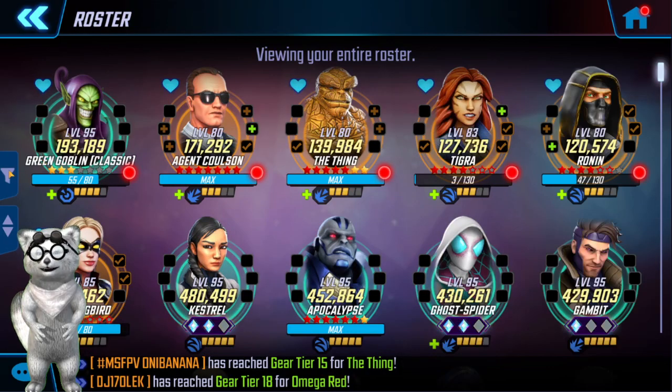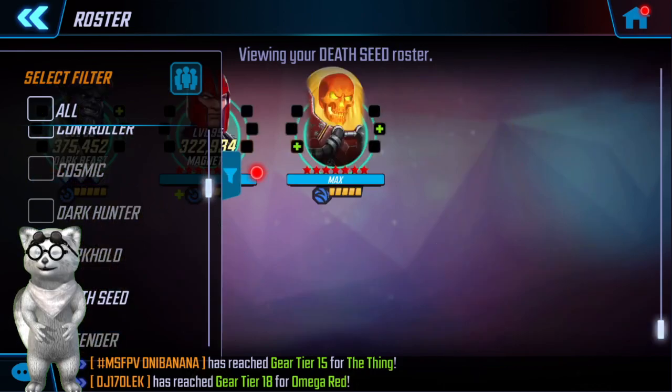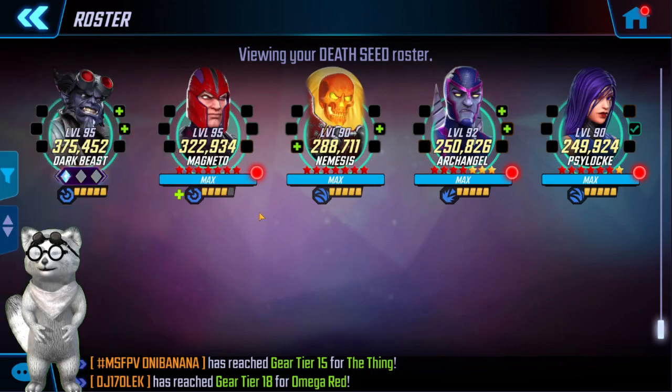I am using Death Seed with Apocalypse. To give you an idea of just how big my Death Seed is, I do have a very big Dark Beast — I would highly suggest that. My Archangel and Magneto are high because of Incursion 2, but then I switched to a different team and that was fine.